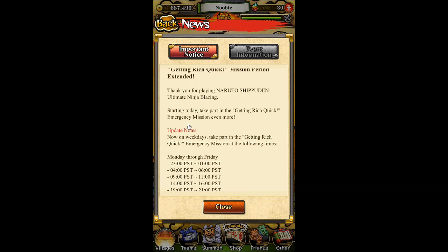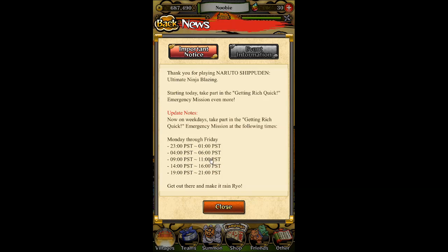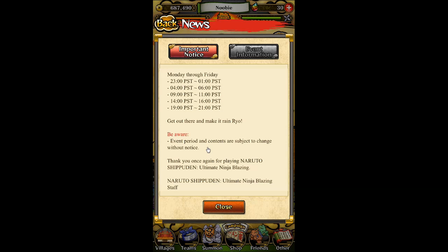The Getting Rich Quick emergency mission used to only happen Saturday and Sunday for the full day, but now they've been generous and allow us to play Monday to Friday as well, on designated times. Every time it appears it's a two-hour window, appearing several times per day. For example: 23:00 to 01:00 PST, then 04:00 to 06:00, 09:00 to 11:00, 14:00 to 16:00, and 19:00 to 21:00. Japanese time should be roughly the same.